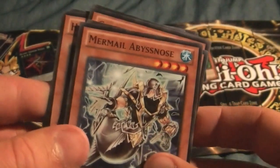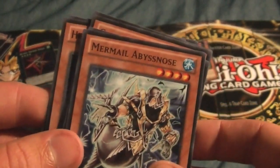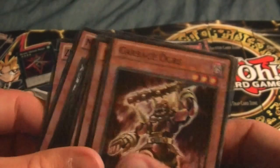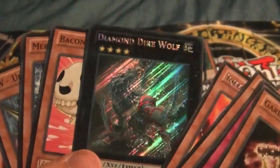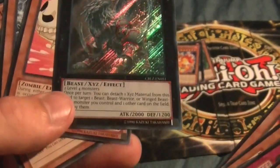Also pulled Bacon Saver, Mermail Abyss Nose again, and ZW Ultimate Shield. Just pulled Diamond Direwolf — Secret Rare! This is definitely a good session so far, and we haven't even gotten to the Abyss Rising packs.